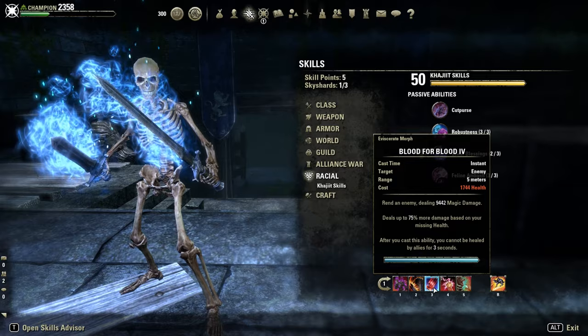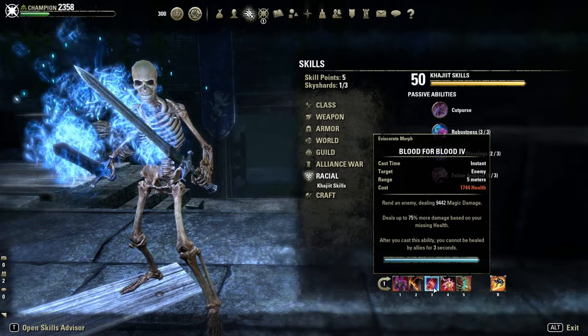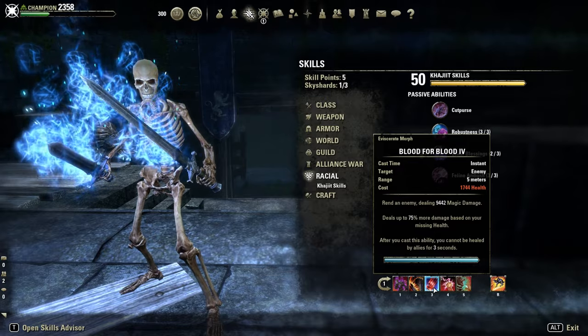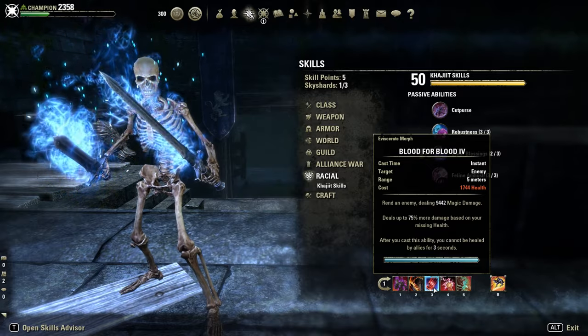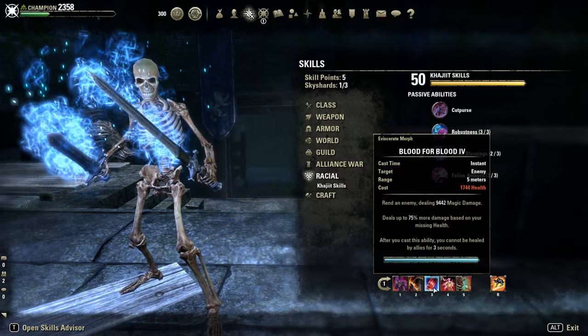Before I dive into the build, let's talk about the skill first. Blood for Blood scales on your missing health and has a damage bonus of 75%. The health cost with Vamp stage 4 is at 1744 health. Our goal is to drop our HP as close as possible to this value without dropping below it, otherwise we would not be able to use the ability.